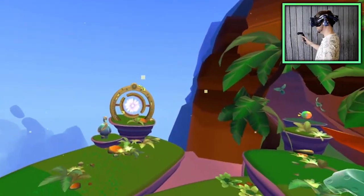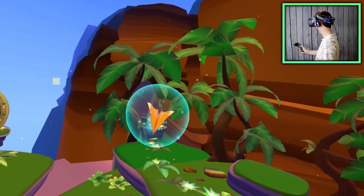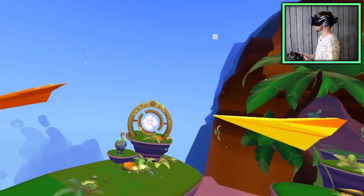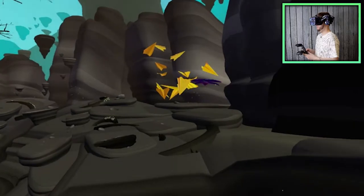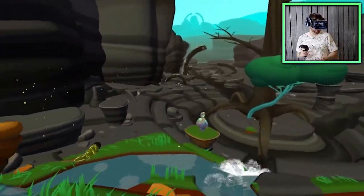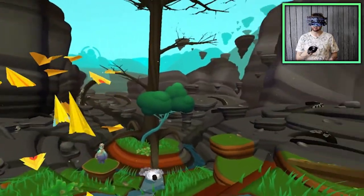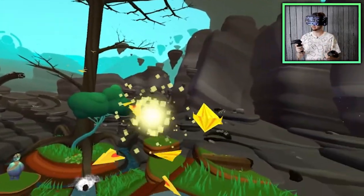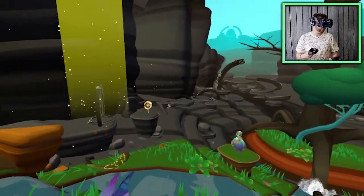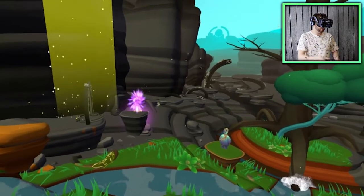I can see stuff growing around me - some little extras maybe. Oh, it gave me more planes! That looks like it's the end of level one - that was fun. This new place looks a little more desolate, but it's growing into greenery. It looks like maybe I have to bring this place to life by throwing planes - oh my gosh, setting up for an ultimate paper airplane throwing showdown.